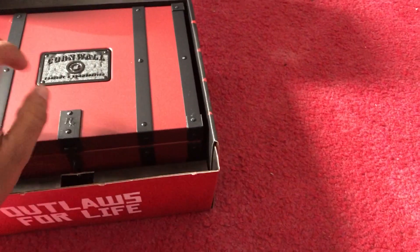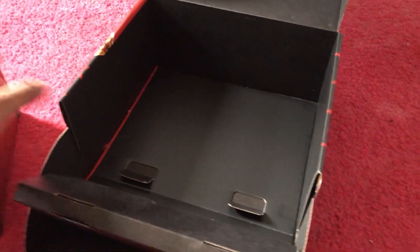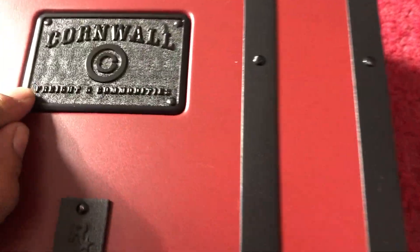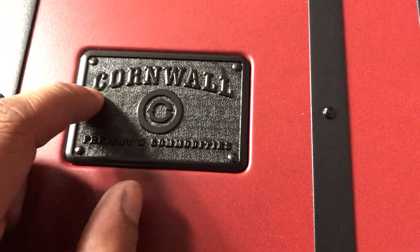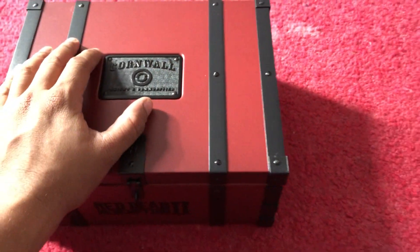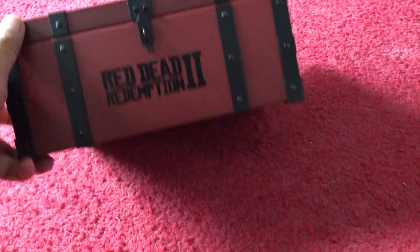I'm going to open it now. It's the size of a loot box almost — 'Outlaws for Life.' And this is the lock box right here, nice and steely. There's nothing else in here, it's just the lock box itself. Taking it out of the bigger box — this is very heavy. You can see it says 'Cornwall Freight and Commodities.' Cornwall is probably a company within the game, or a place you can go to, or both. There's the Rockstar logo, and here's the latch — it says 'Red Dead Redemption 2' on it. It's a standard lock box but the metal is of decent durability.